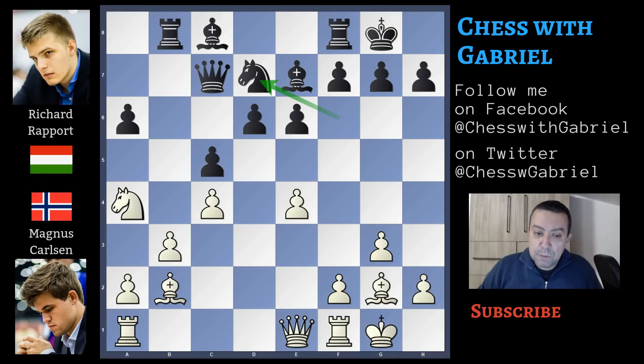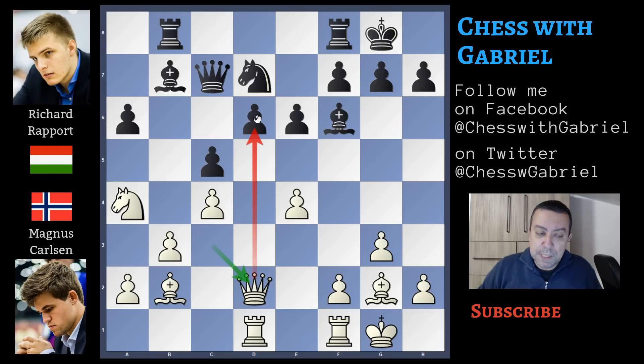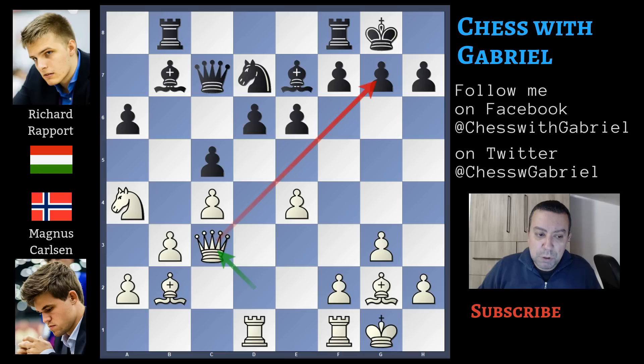Knight goes to d7, rook to d1, bishop to b7, and queen to c3 threatening mate in one. There is no problem for black yet, because Rapport plays bishop to f6. Here comes queen to d2, a second attack on the d6 pawn; bishop to e7 protecting the pawn. Carlsen repeats the moves — queen to c3 again threatening mate, bishop to f6, queen to d2, bishop to e7. So now it's time to change move, or it will become a repetition.